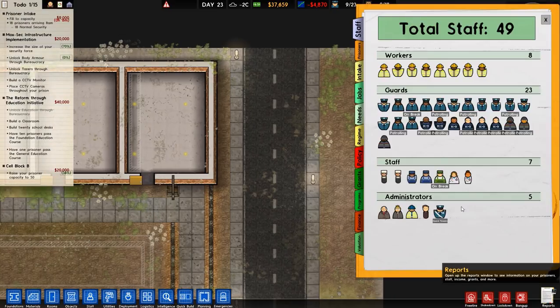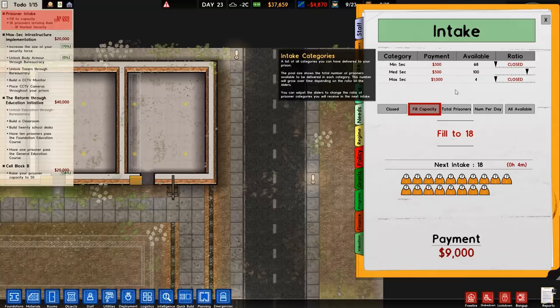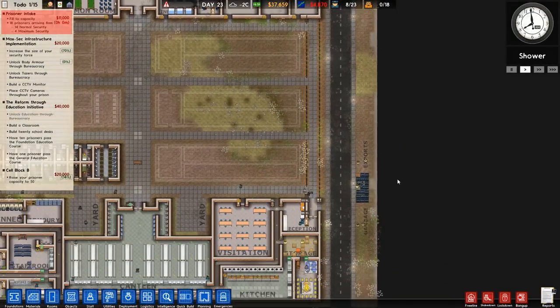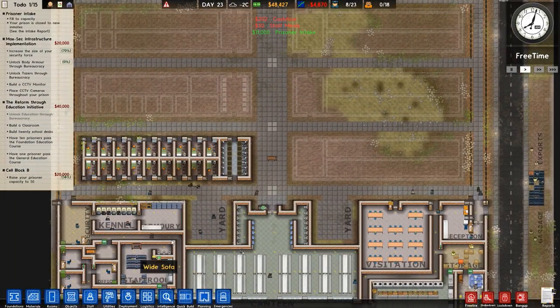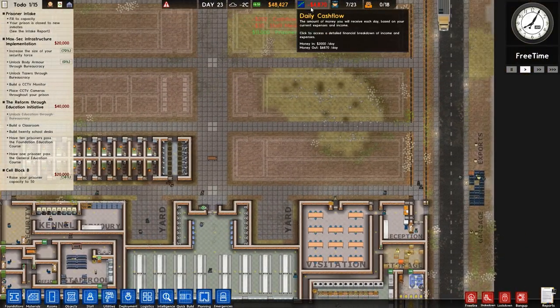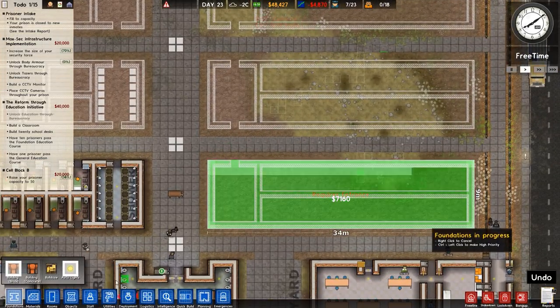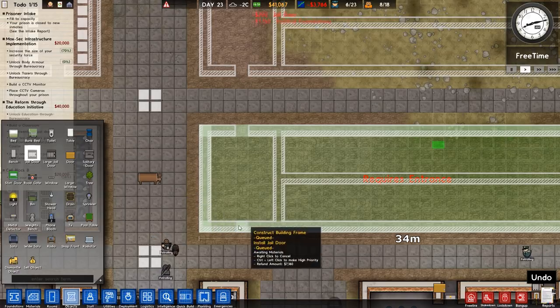18 prisoners - it's a medium security intake. We do have max sec and I'm just going to max it out; we might as well receive some max sec because it gives us more money. In terms of cash we've got 48,000 but we are losing 4,000 a day, so it's important that we get this other cell block done sooner rather than later to bring in more prisoners and reduce that deficit.